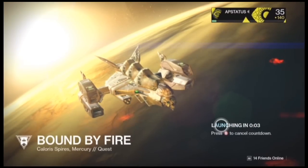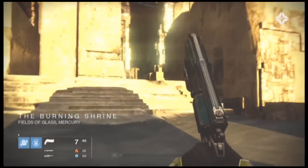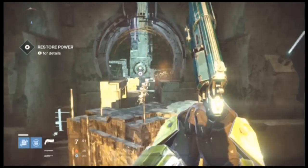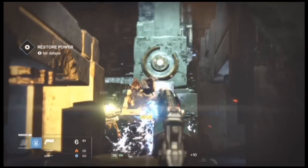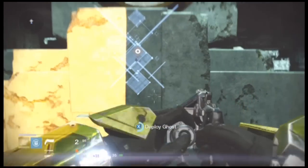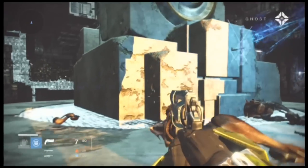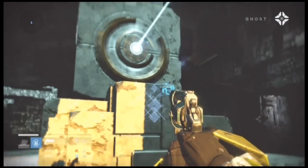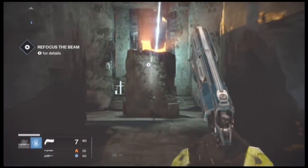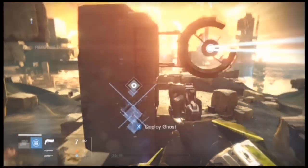Once you do that, you can go straight to Bound by Fire, which is on the Burning Shrine on Venus, like I was saying. What you need to do is just wait for her to stop talking, kill the little Vex, come over here, and then you're going to use your ghost to scan this weird Titan emblem. That was the original emblem for the Titan. Then you want to follow the light beam — it's going to send you all the way back to just about the spawn point, and then you're going to activate another Titan logo.